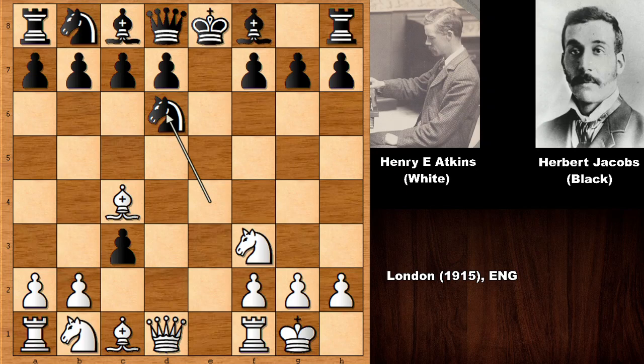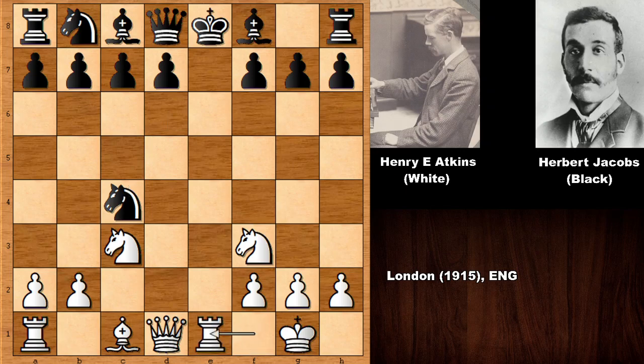Knight to d6 attacks the bishop, and going back may not have been the best decision. Atkins played the incredible knight takes on c3. After knight takes bishop, you might think queen to e2 check and then getting back to equality — but he played the incredible rook to e1, unbelievably not capturing the knight! After bishop to e7 there is no check, and black is now officially two pawns up and also a piece up.